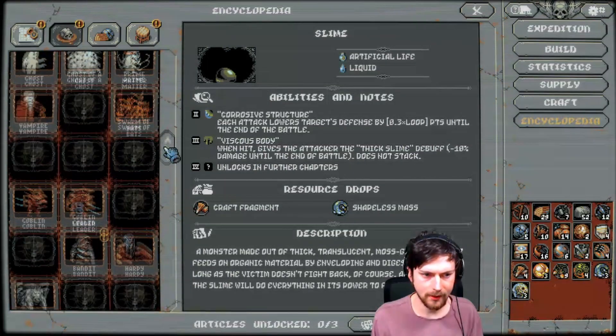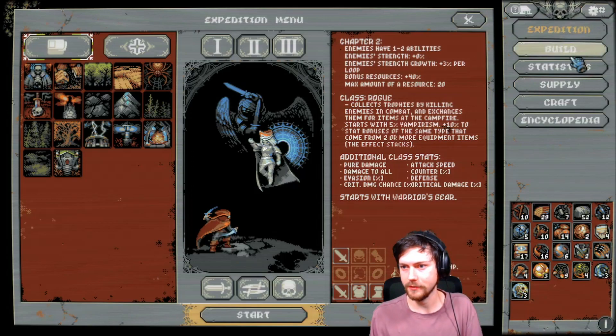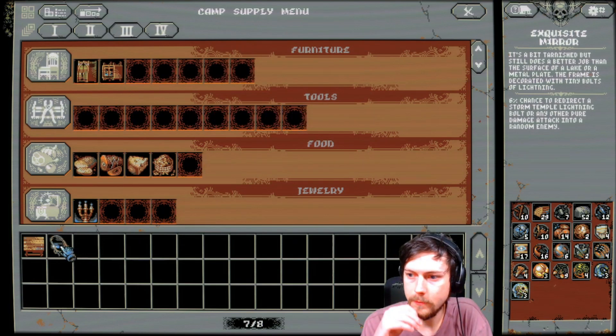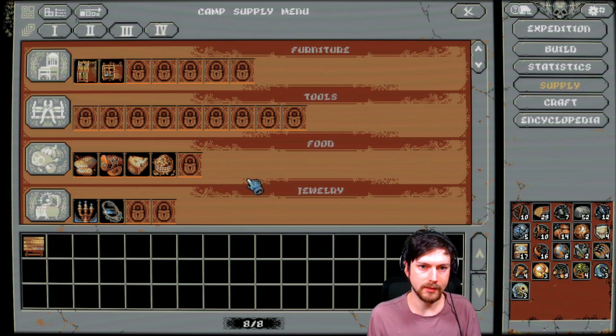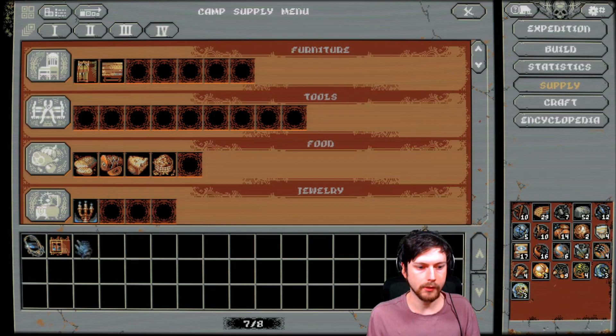I guess I thought I had this before though. Anyway, I'm just gonna start. There's a 6% chance to redirect a storm temple lightning bolt or any other pure damage attack into a random enemy — that's amazing for what I want right now. So I'm going to equip that to all the parts.